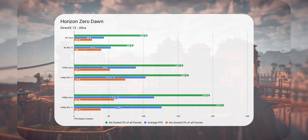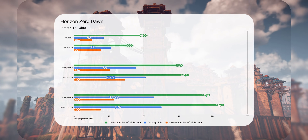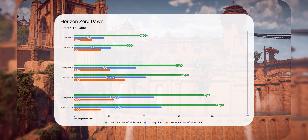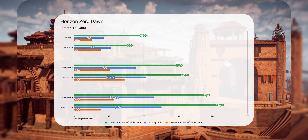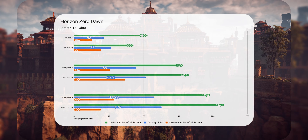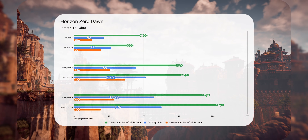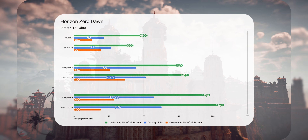Now we come to a controversial game. Originally, Horizon Zero Dawn was amongst the Steam Deck verified list, but then Linus Sebastian said the game slowed down to a freezing point after playing several hours. I believe Wine and Proton versions have addressed these issues and now the game runs much better. With that said, Windows still has the lead by up to 23% at 4K. At 1080p, Windows still has the upper hand by 9% but has disturbing minimum fluctuations as low as 38 FPS.